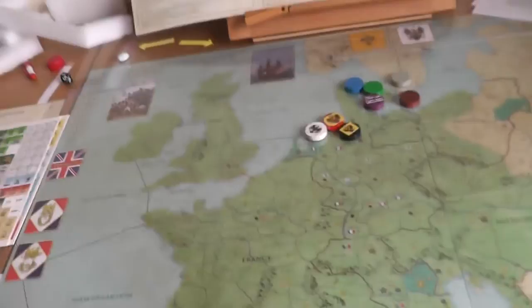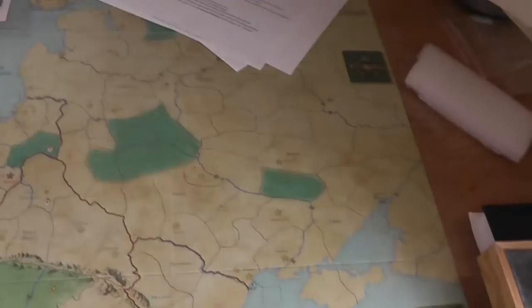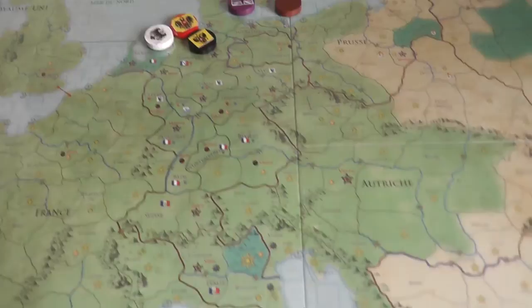Hello everybody. Here is Callisto and this is Napoleon against Europe, completely set up. As you can see, I've set up the map. It's actually quite big, two sheets next to each other.